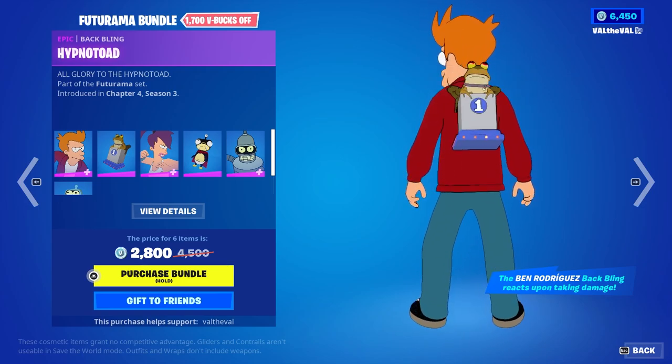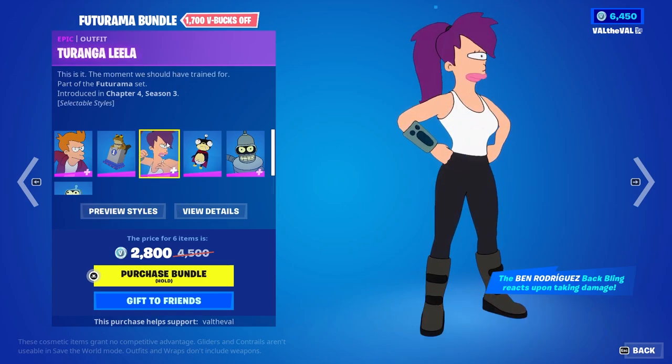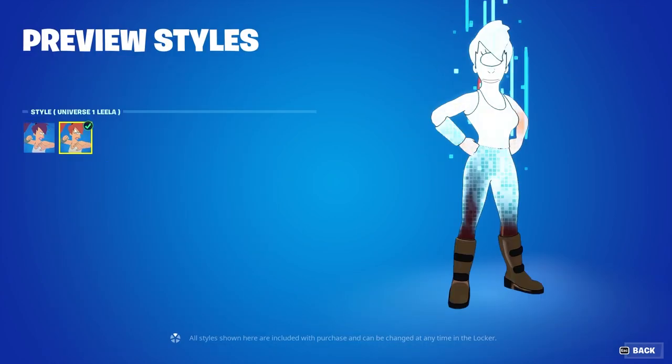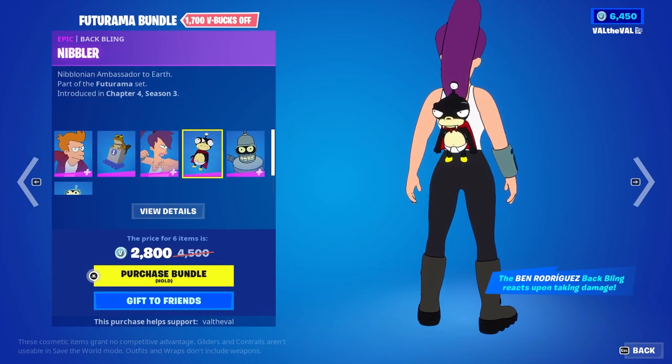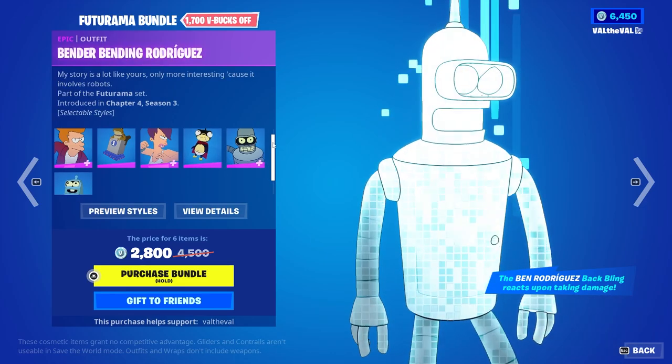The Hypno Toad back bling is reactive — it reacts upon taking damage, which is neat. We also have the Turanga Leela skin with multiple styles, just like the Fry skin. There's the default version and the Universe One version. She comes with a back bling called Nibbler, the Niblonian Ambassador to Earth.